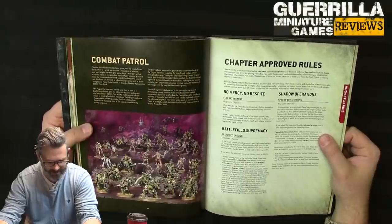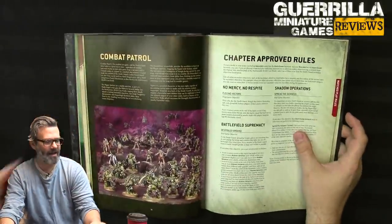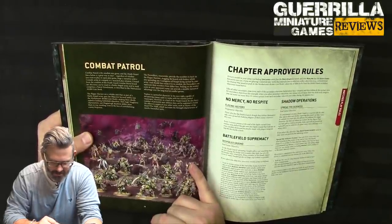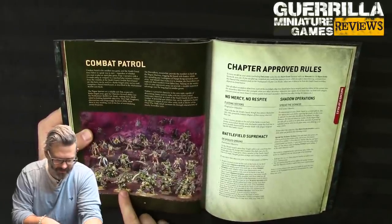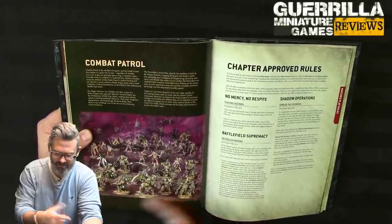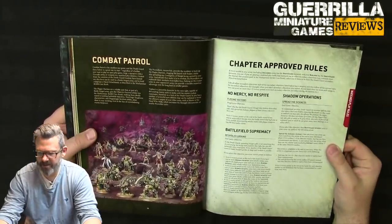The combat patrol looks like a start collecting box: roughly 20 Poxwalkers, a 7-man squad of plague marines, a character who's some kind of biologist, and Typhus. Two, four, six, seven — yeah that's the box of plague marines plus the character and Typhus. And then the chapter-approved bespoke objectives you can take as the Death Guard.